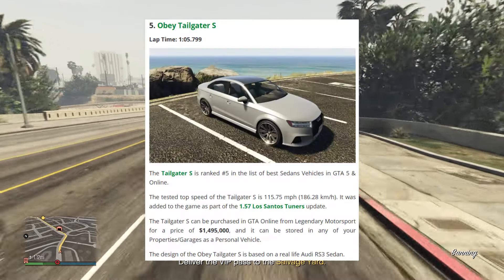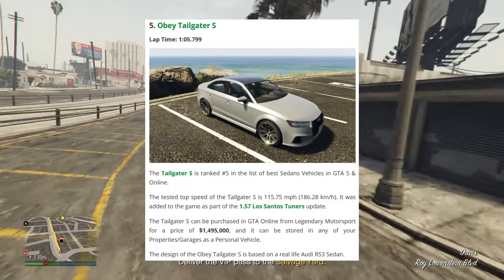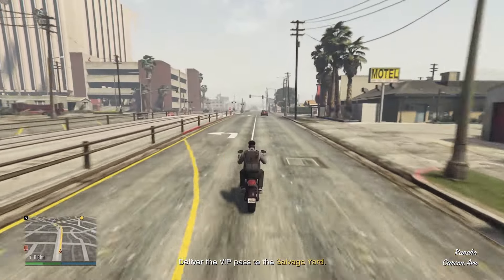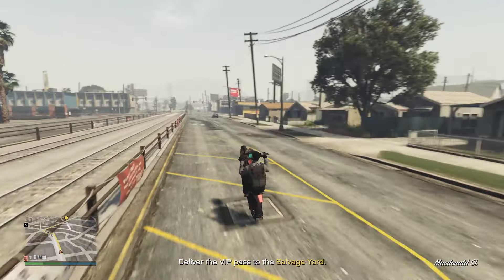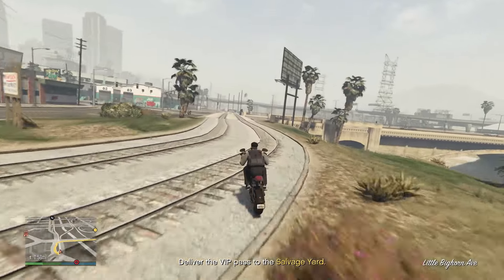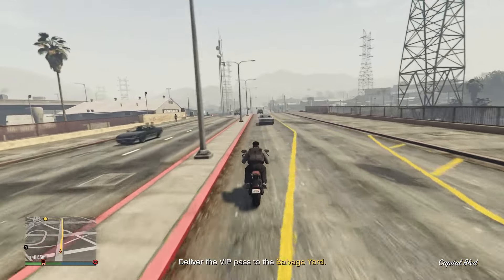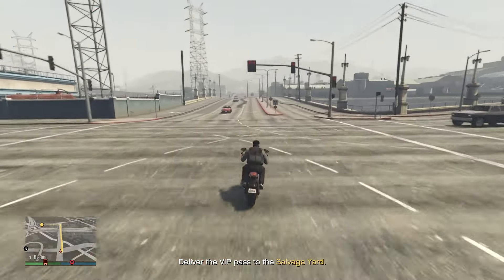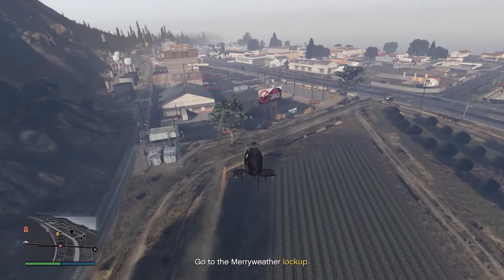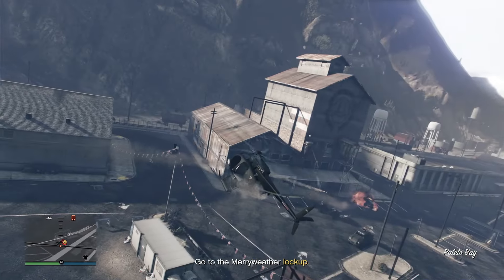The Tailgater S is the next vehicle on the list at a $1.5 million price tag from the Legendary Motorsport website, based on the real-life Audi RS3. It was released in the 1.57 Los Santos Tuners update. It has a lot of great customization options and is fairly fast as well. It's a smaller vehicle compared to the others on the list and is slightly slower, but all of these vehicles are relatively the same top speed — so if you just like the look of a certain vehicle, you can go for that.